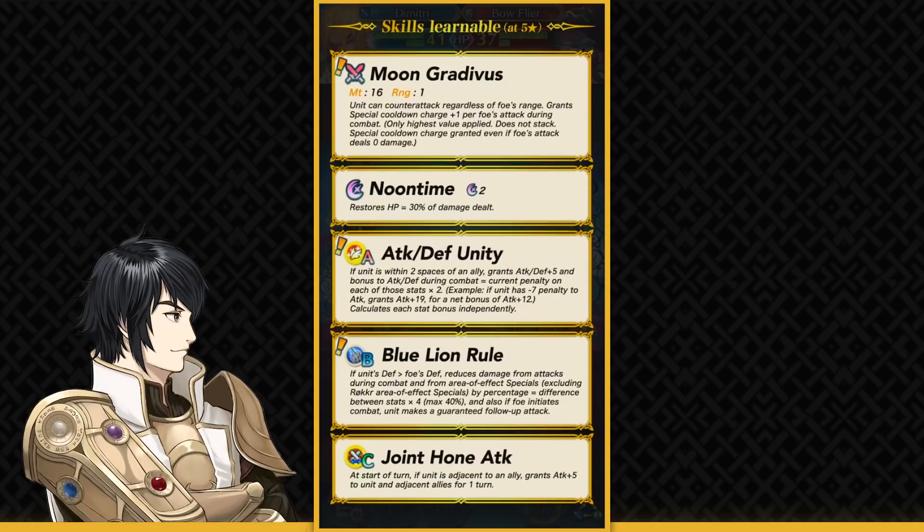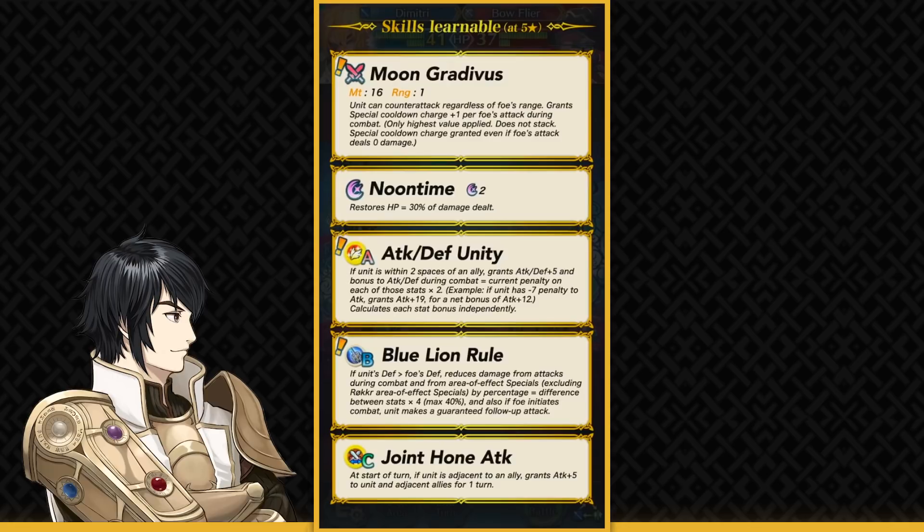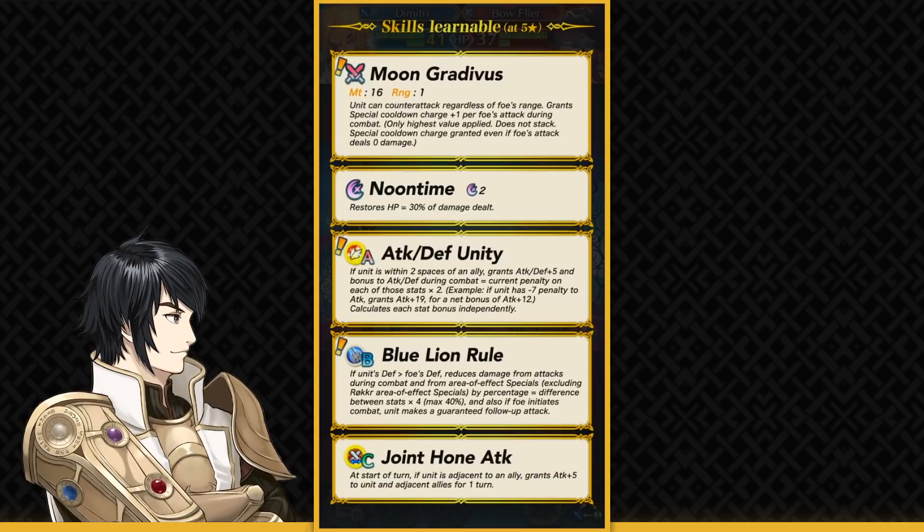This does work in player phase as well, but Dimitri is mainly an enemy phase unit, so he's gonna be using that mostly. He's got Noontime as a special for self-sustainability, which is really good. He can instantly retaliate back with Noontime, which is really strong, especially when he's such a good tank.